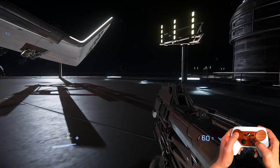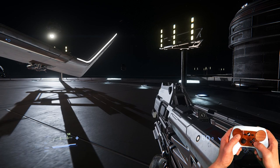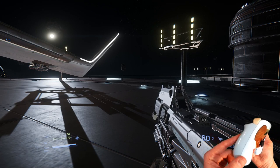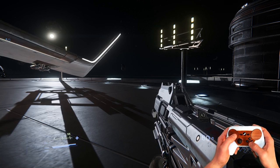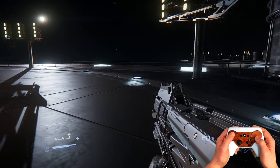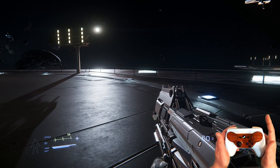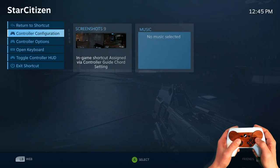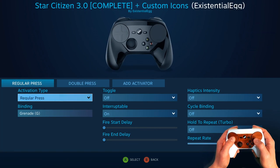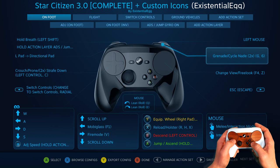B button right now is just crouch — that's a bit of a redundancy and I'm keeping it open for the future since I put crouch on the paddle. A is jump. Your modifier is the left bumper. Grenade is the right bumper — regular press to throw, double press to cycle the type of grenade.